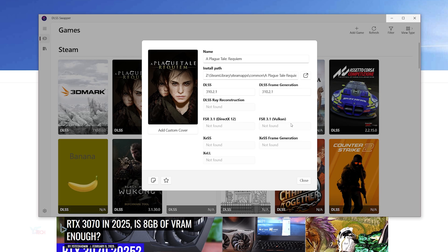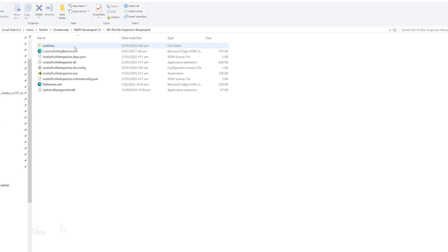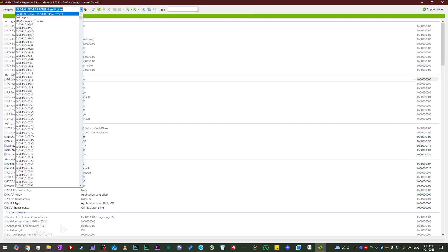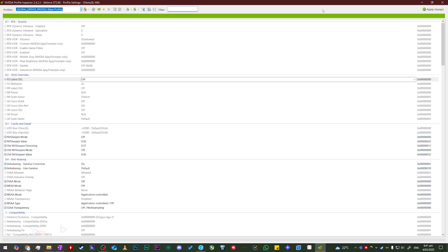Once we've updated the DLSS files in DLSS Swapper, the next step is Nvidia Profile Inspector. Download and open it — the link is in the description. The .exe file is under nv profile inspector revamped and will be called NvidiaProfileInspector.exe. Once opened you have two options: apply settings to the global driver profile (top left-hand corner) to affect all games, or use the drop-down menu to find and apply settings to an individual game. Keep in mind that global settings can cause issues where games won't launch or anti-cheat may detect DLSS4.